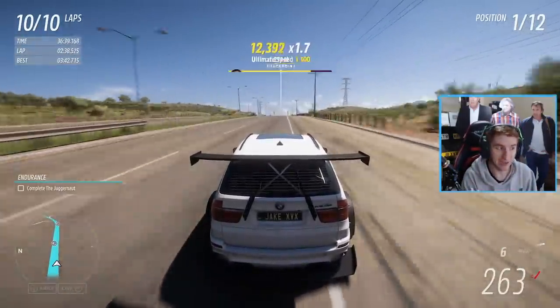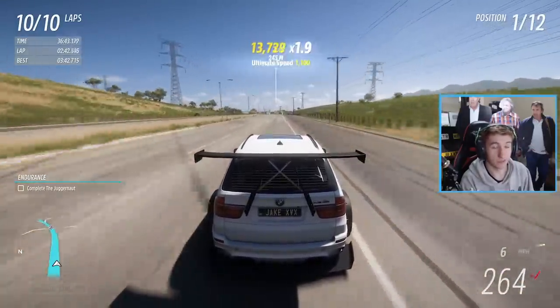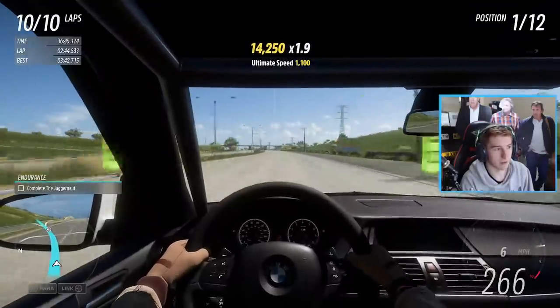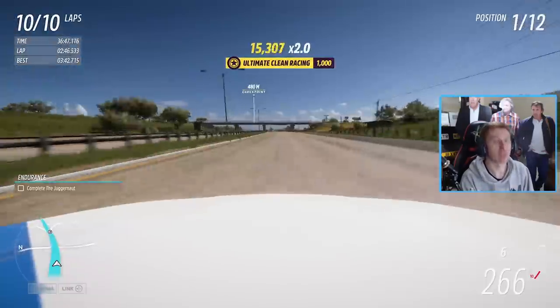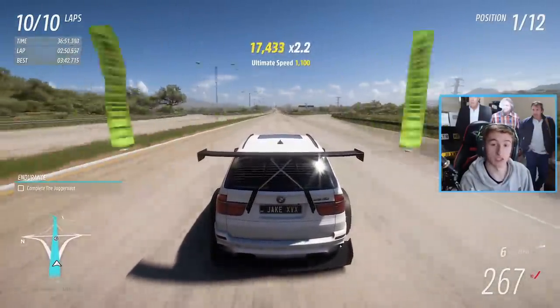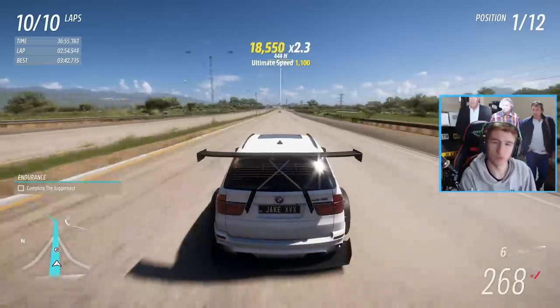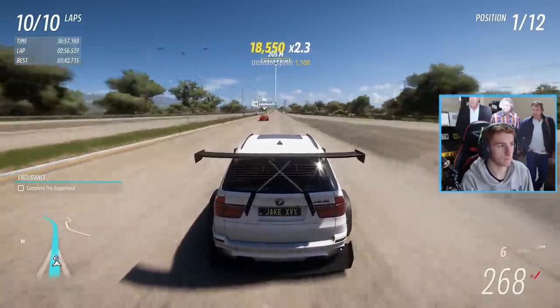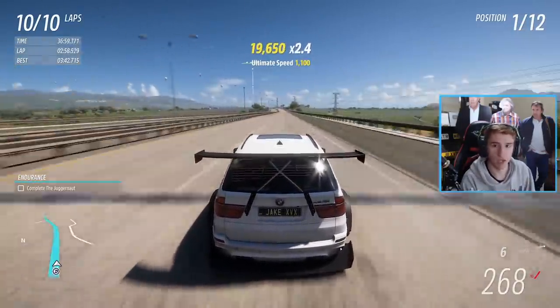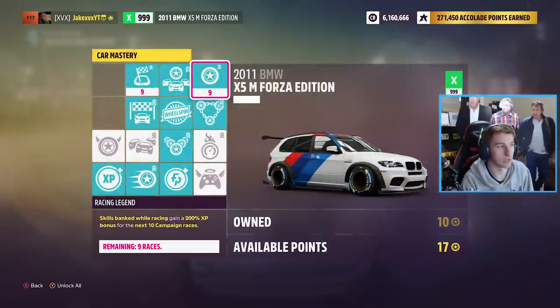You can do this race in any car, but I highly recommend doing it in this XP boost car. This BMW has 2,000 horsepower and it is crazy fast — you get it through the VIP pass, so if you have the VIP pass you'll have this car for free. If not, use a Credit Boost Forzathon car, another XP boost, or whatever car you want. Also make sure to have your car mastery maxed out, especially the top two corners — those are very helpful.